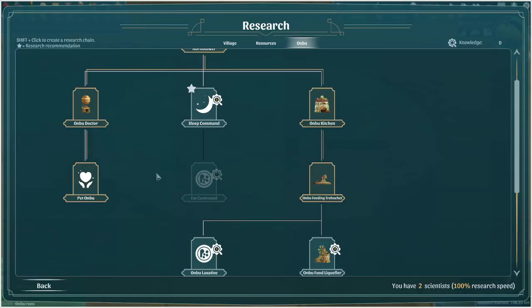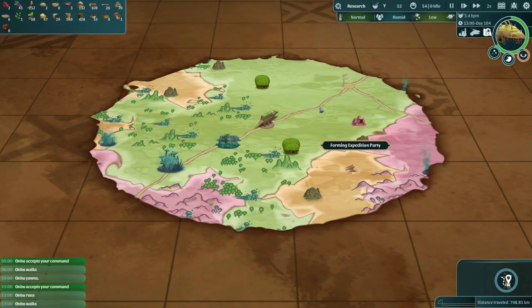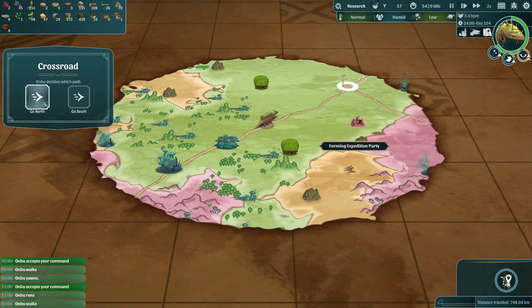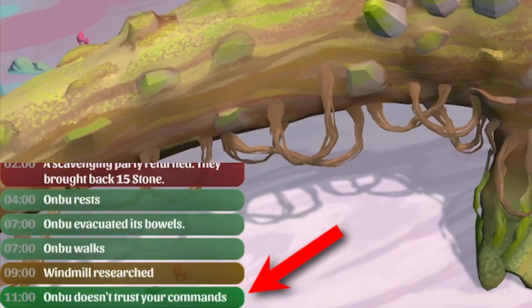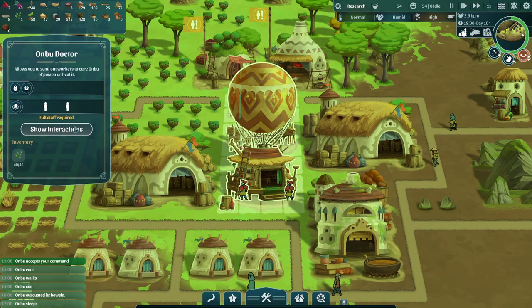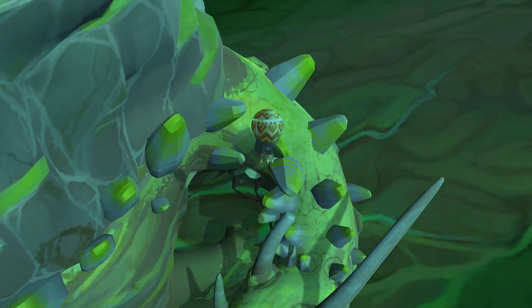Additionally, you can also research the ability to command Anbu to sleep or to eat, giving you even more control, as well as attempt to tell it which way to go when you come to a fork in the path. With all these commands, however, Anbu isn't guaranteed to listen to you if it doesn't trust you. By building an Anbu doctor, your villagers can not only cure Anbu of poison, but also heal it over time, and even pet it to slowly increase its trust in you.